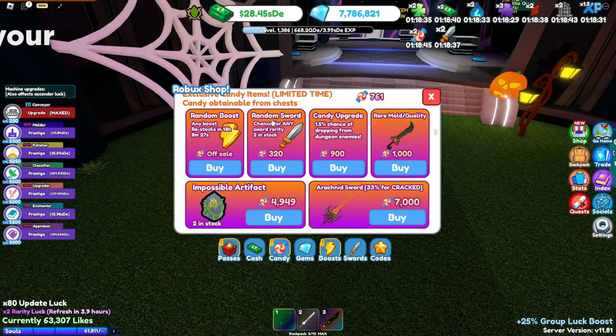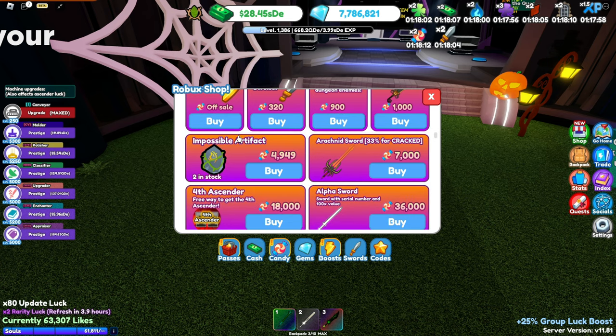You can buy a random sword — I don't recommend it. I bought one and it was just legendary. I regret it. There's a candy upgrade that raises the chance of candy dropping from enemies you kill. Rare mold slash quality — I haven't gotten this yet, but I assume it gives you a rare mold slash quality like hollowed or some other rare quality like desirable. You can also buy impossible artifacts here now, which is kind of neat.